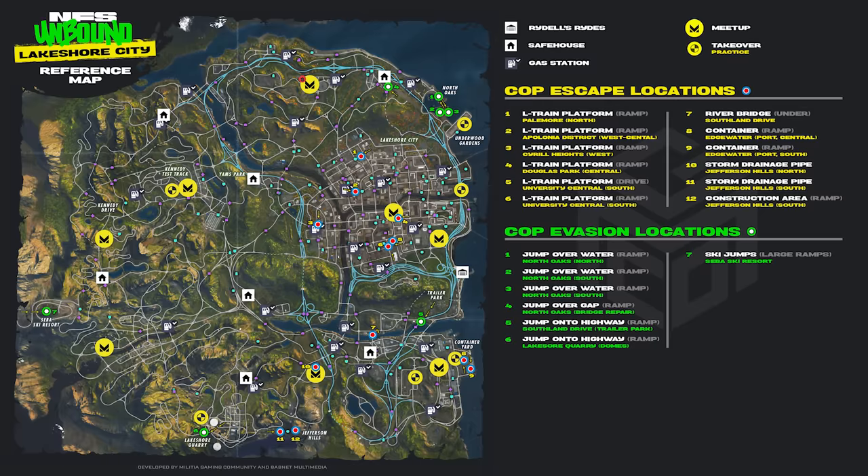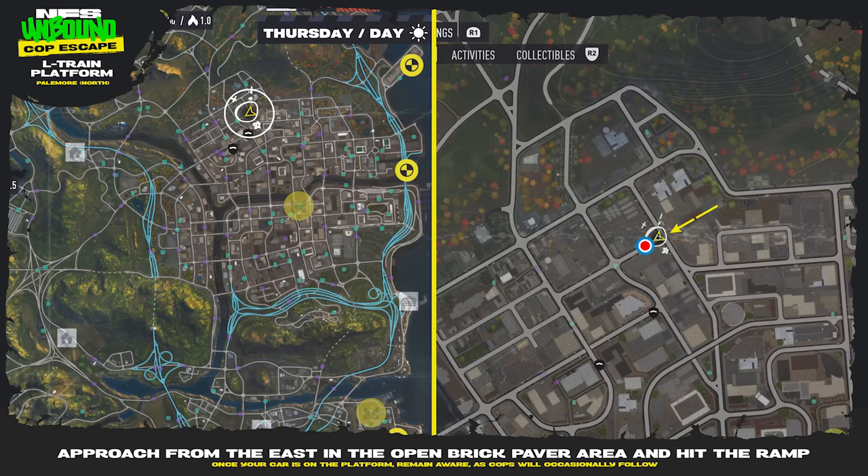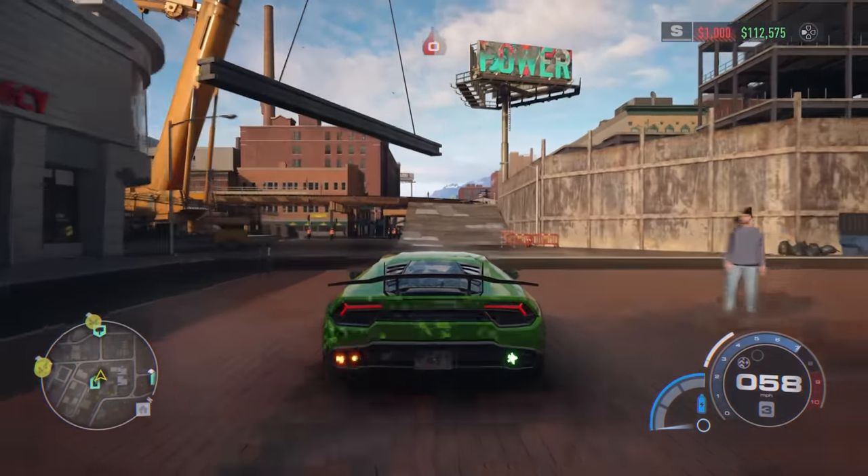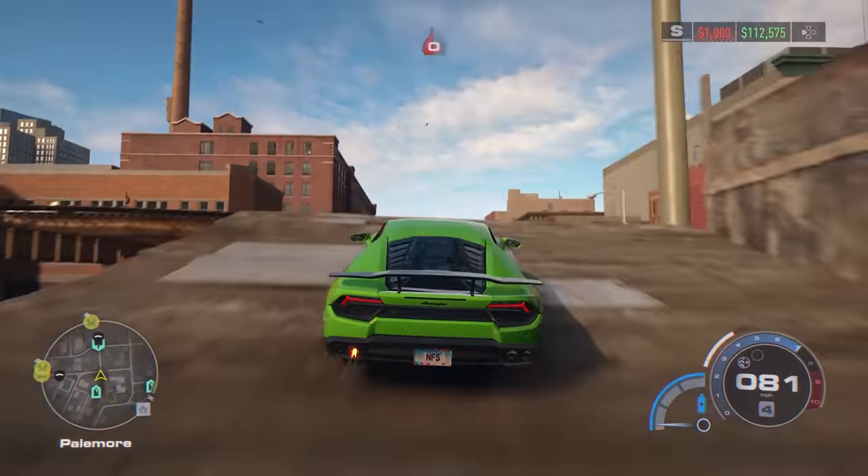Let's move on to the cop escape locations. These are locations where you should escape the cops very easily just by jumping into them and simply waiting. The first one is the L train platform in Palomar. Approach from the east in the open brick paver area and hit that ramp. Once your car is on the platform, remain aware as cops will occasionally follow you up there.